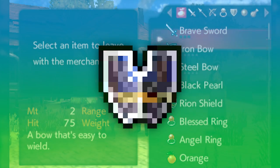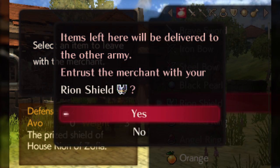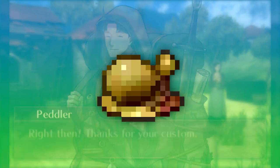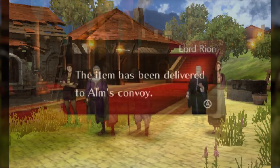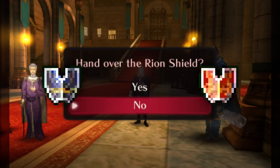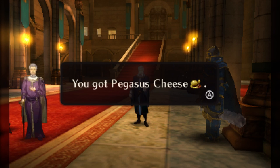Celica will also find the Rheon shield on her route, which must be sent to Alm's route through the peddler if you want to finish the quest involved with it. The reward for this quest is Pegasus Cheese, which is Fire Emblem Echoes' version of the Speedwings item, granting plus two speed, which you get by giving Lord Rheon his shield back. But the Rheon shield, and the Fugue shield from other side quests for that matter, are great shields for your units to use, so you may not deem the rewards worthwhile if you like having these items.